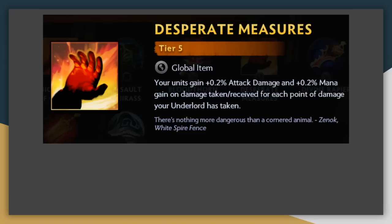Desperate Measures is pretty strong in basically every lineup. Gaining more attack damage is great for things like knights, warriors, or hunters, while gaining more mana is awesome for the more caster heavy lineups. Clearly this is better when you're much lower on life total, but even if you're relatively high for late game, say 40%, you can still gain plus 12%, which is on par with some of the other item increases earlier on. A 12% increase is nothing to scoff at.